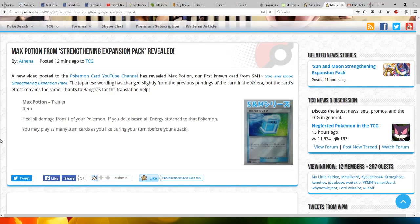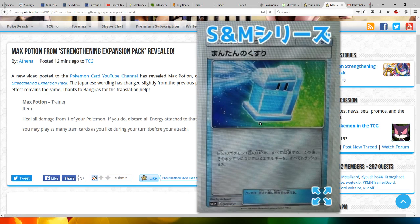Hi everyone, this is Professor Evolution 8. Max Potion was revealed for the Strengthening Expansion Pack. It's the first known card for the SM1 Plus Expansion Pack. The Japanese wording has changed slightly from the previous printings of the card in the XY era, but the card effect remains the same. Thanks to Bangris for the translation.